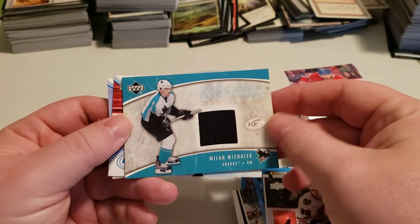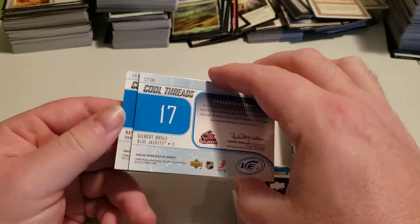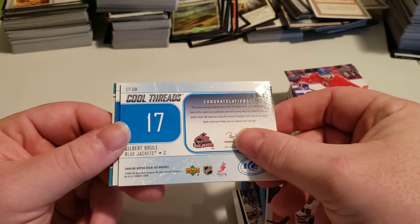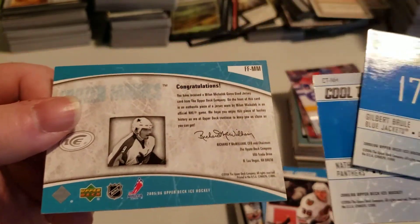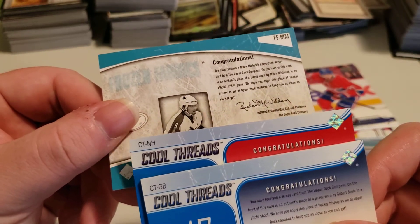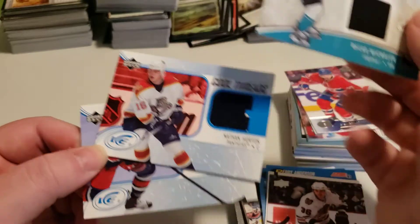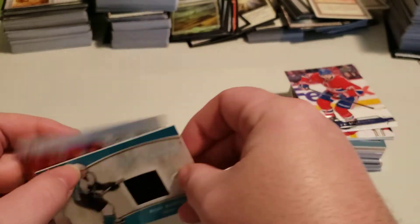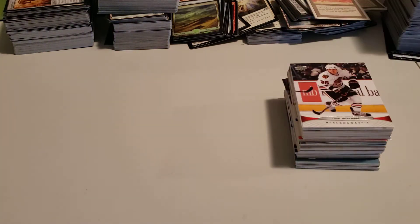So we've got Nathan Horton, we've got Gilbert Brule, and then we've got Milan whatever his name is — they're all Upper Deck Ice Cool Threads. Are they all different years? It looks like it's '05-'06, '05-'06, and '05-'06 — so they're all from the same year. These are Cool Threads and that one's a Frozen Fabrics, okay that's cool. Anyway, that's what we get in this allotment of goodies. If you have any questions or concerns, leave comments below. We'll be doing more of these videos soon, so if you like what you see, smash that like button. Have a good day and enjoy the rest of your weekend.